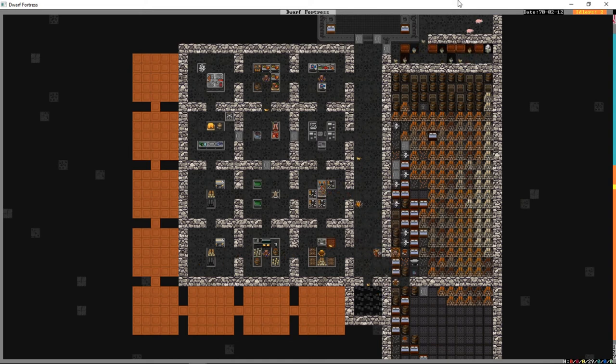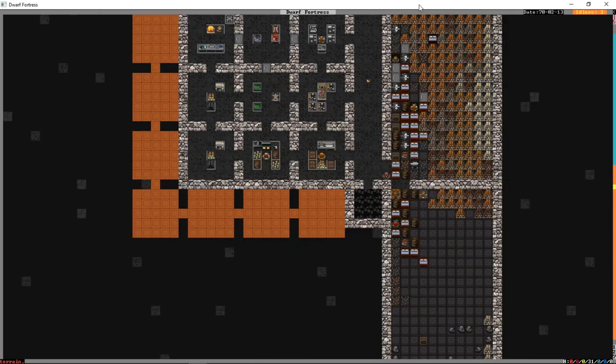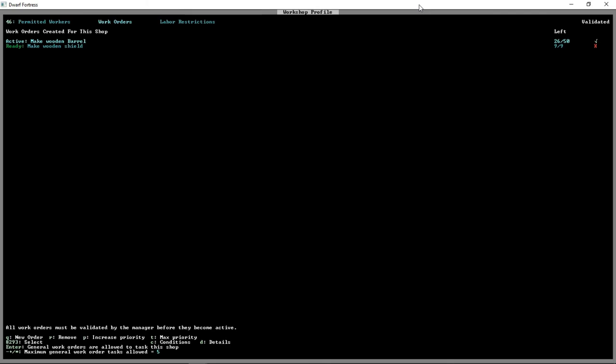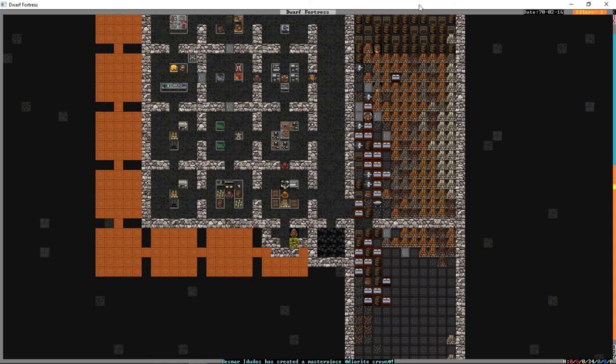We need a second mason. Do any of the new migrants have masonry skill? No, but Uvash — congratulations, you are now a mason. I'm going to add a workshop order to make shields — nine of them, because we are going to finish off our military this episode by giving them wooden shields. I think wooden shields actually offer the same protection as metal ones unless fire is involved — I might be wrong about that. It would be really nice to have some armor for my dwarves but that's not likely to happen anytime soon unless we make it out of leather, which is basically not even armor.